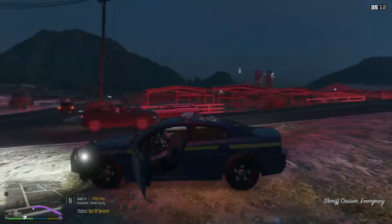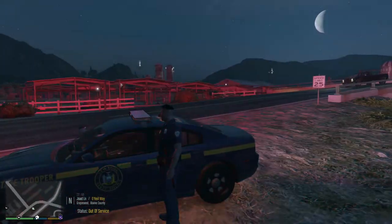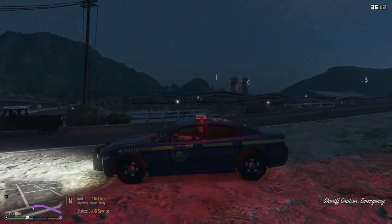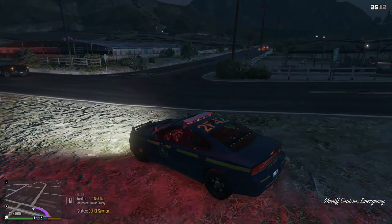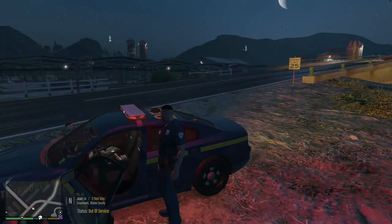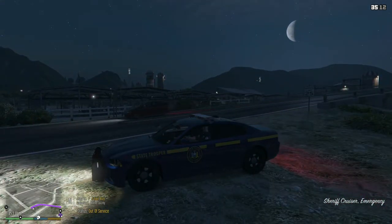If you go back into the vehicle and just want to cut off the sirens only, hit d-pad down again, and when you hop out you'll still have your lights on. If you want to turn everything off at the same time — say you're out of the vehicle and you're finished with a call — just hit left on the d-pad and that shuts off everything.